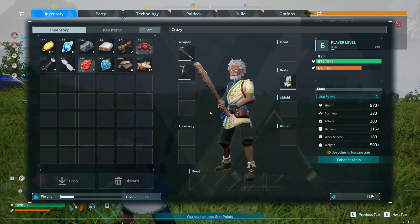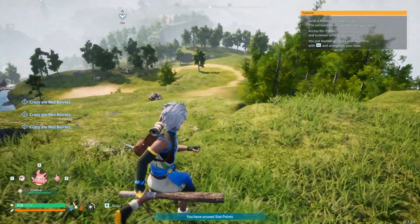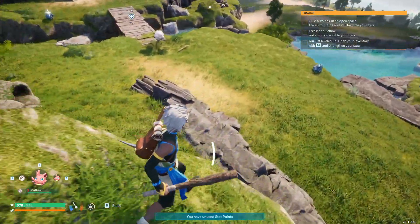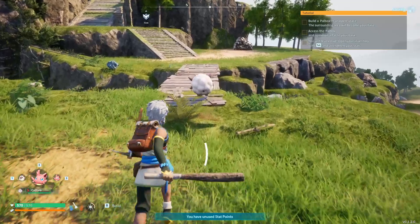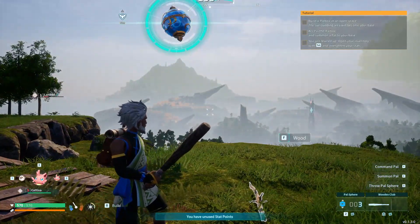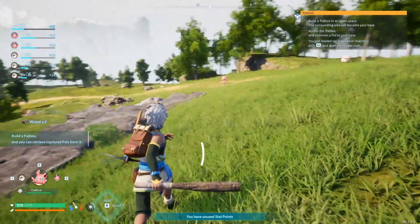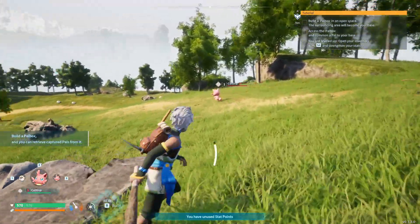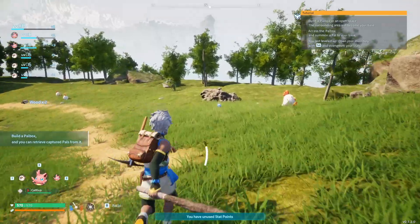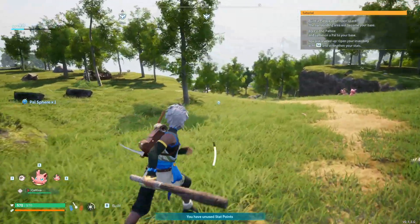Our hunger level is dropping, so what we're going to do is right-click on these and eat. There's our final sheep right there — let's go get him. We'll put her in hustle and head over to the place that we want to build at. There's another pal here. I'm not picking up the chickens because they don't really provide much — they're total cowards, they won't fight.